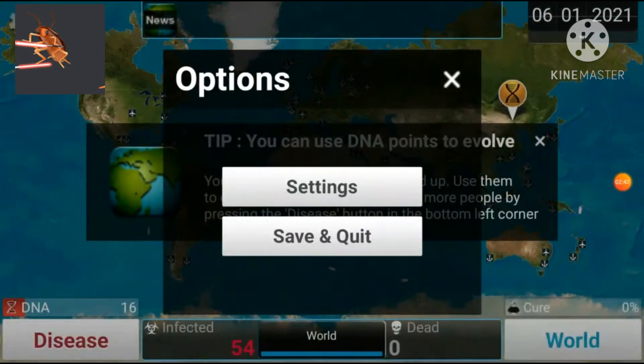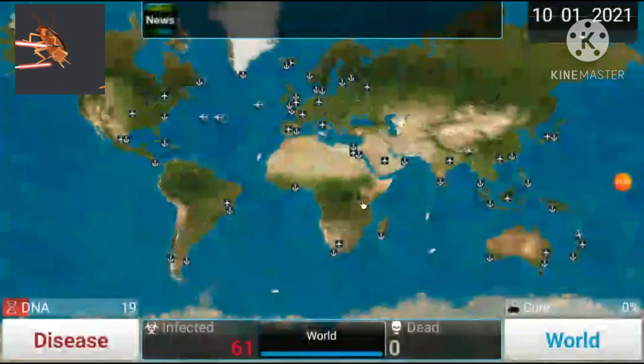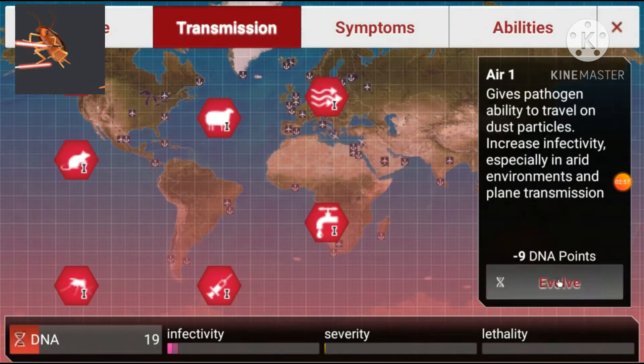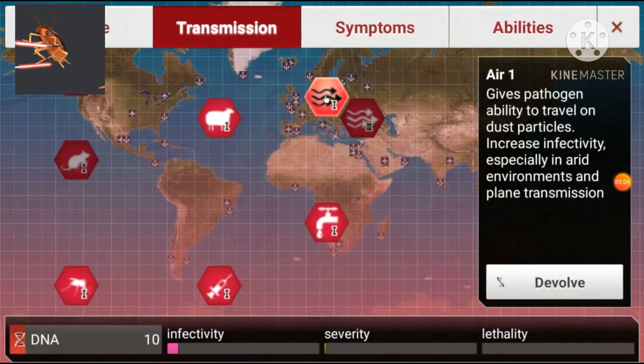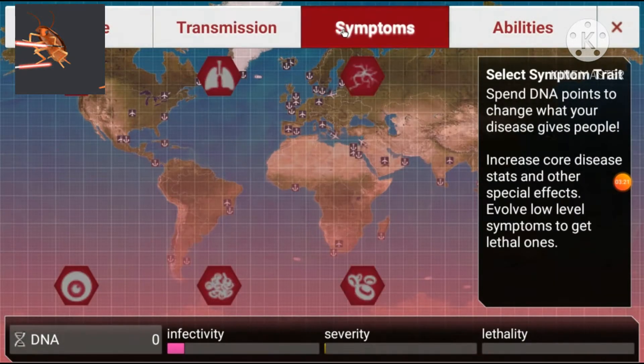I wanted to show you this quickly. When you pop red bubbles, you get more DNA — I have a gene for that. We have exactly 19 DNA points right now, and you can pop red bubbles too for extra points. You evolve both of these. Remember: when Air 1 costs 9, after you buy it Water 1 goes up by one to 10, so you want to save up to exactly 19. Quick tip: symptoms might mutate, so devolve any symptoms because you want to work on transmission.